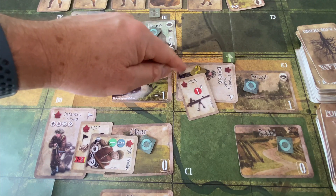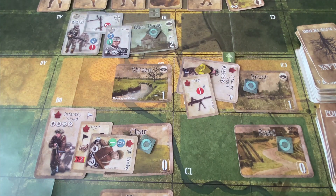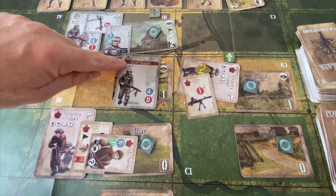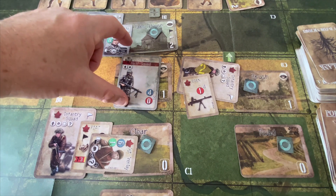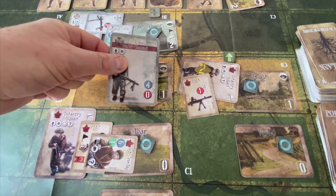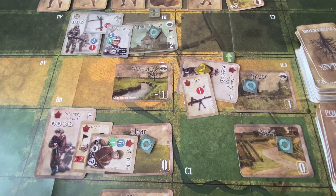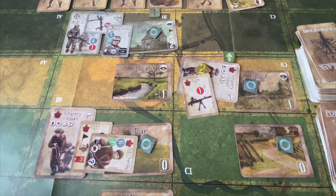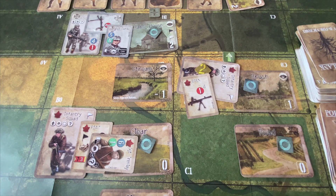When a unit takes its first damage, it becomes shaken and you drop a shaken counter on it — whether it's a leader or infantry squad. If a shaken leader takes more casualties, it's removed from the game. If a shaken squad takes casualties, you replace it with its half-squad equivalent. If the half squad is shaken and suffers damage, it's eliminated from play. There are also factors where extraordinarily high firepower can shake and reduce or even eliminate a unit in a single firing round if the attack is overwhelmingly well-executed.